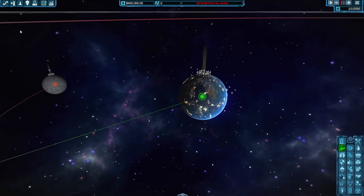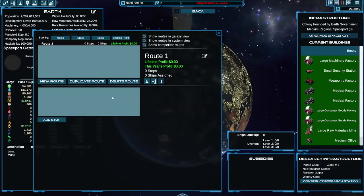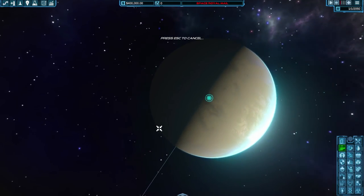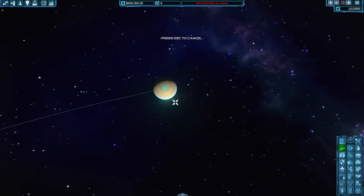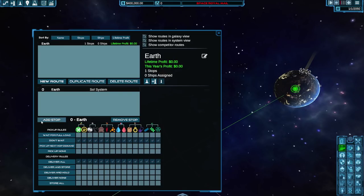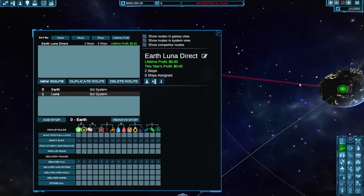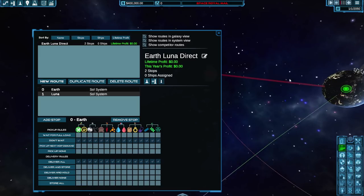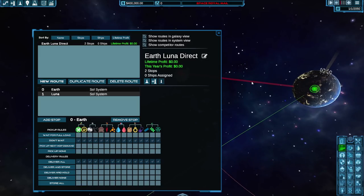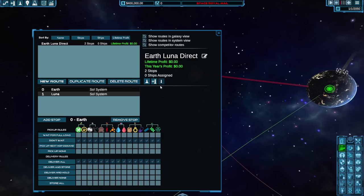We need to set up a trade route. Going from Earth — Add stop: Earth. Add stop: the Moon. Stop zero is Earth, stop one is the Moon. They're now linked, and you can see a red Space Royal Mail line going from Earth to the Moon. But we've got nothing to send it with — we'd need a very strong arm to throw it that far. A spaceship would be a lot better, so let's purchase one. We need some gates before they deliver spaceships to us.